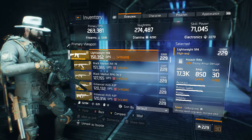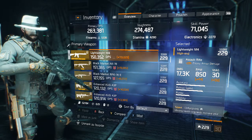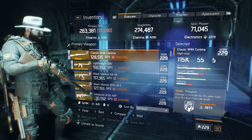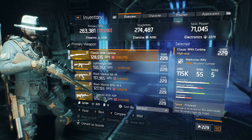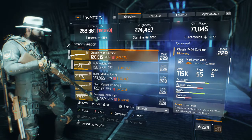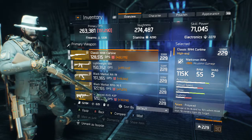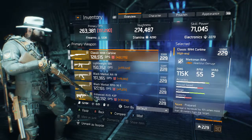With mods, the RPM goes up to 894 and the mag is 63. For the Classic M44 Carbine, I do not have the best roll or best base damage on it, but it's 166% headshot damage and the base damage is 115k. The RPM is 55, which is very slow because it is a bolt-action rifle, and the mag is only five no matter what I put on it because it only has two attachments.